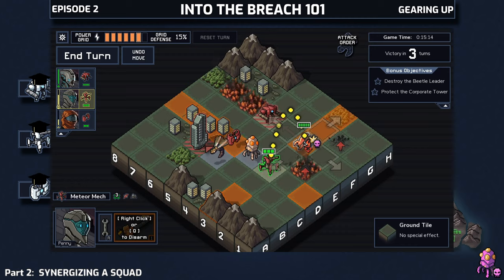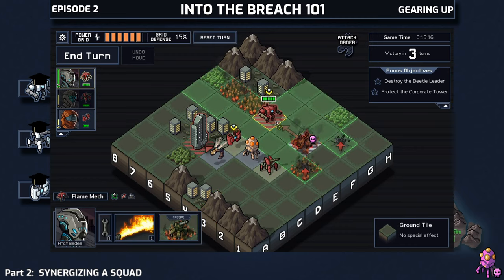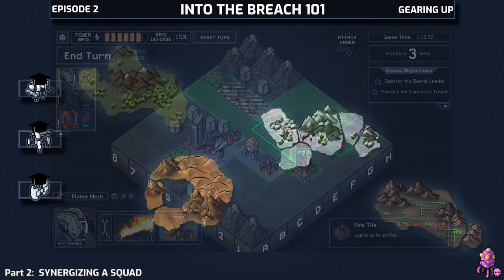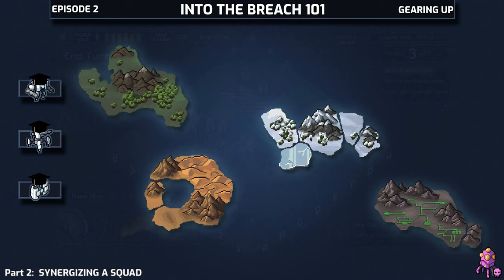But the weapons you find are totally RNG — you never know what you're going to get in advance, and it kind of breaks the spirit of the game. So in this video we're going to assume that you mostly want to keep your squad's stock weapons and try to build a path to success from that. To start, we're going to pick a squad and fill out that mental grid for their starting weapons.